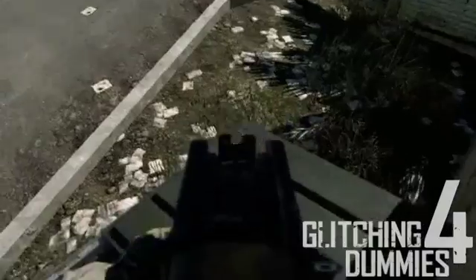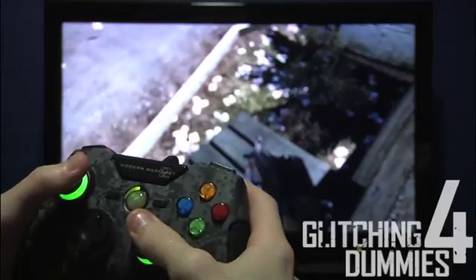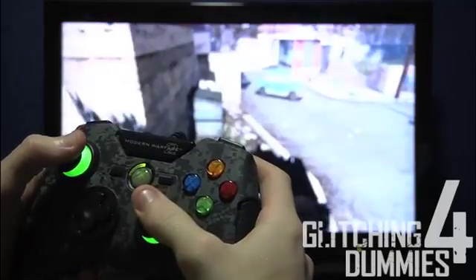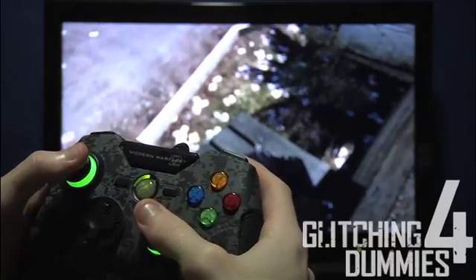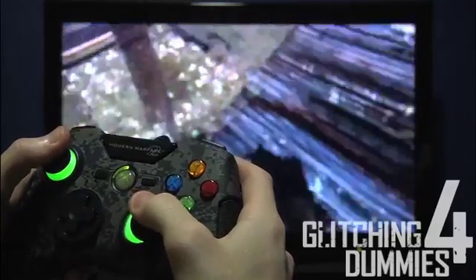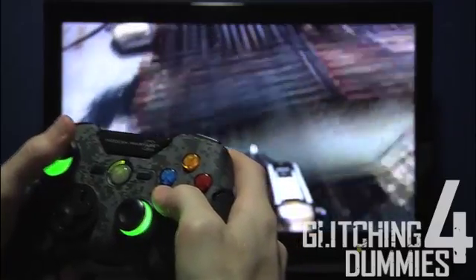I'm going to do it one more time and then I'm going to show you the hand motions to help you better grasp the concept. Now it's time for the hand motions. I'm all set up and now I'm going to sprint and slide my finger across to the right and press A. That might have been a little too fast, so let me slow it down. I sprint and then slide my finger across and then press A. I sprint and then flick the analog stick and press A.